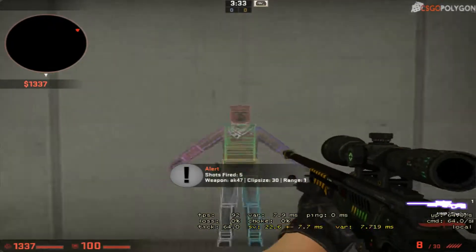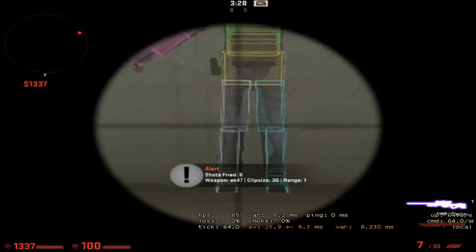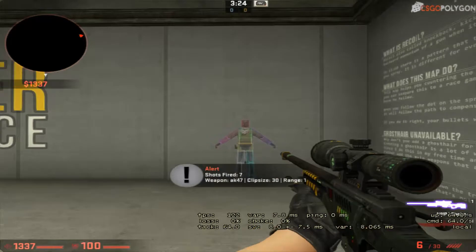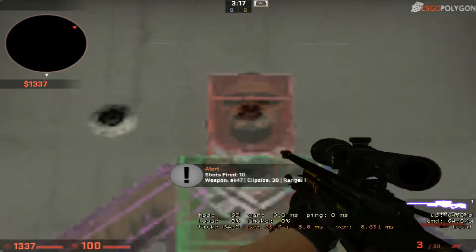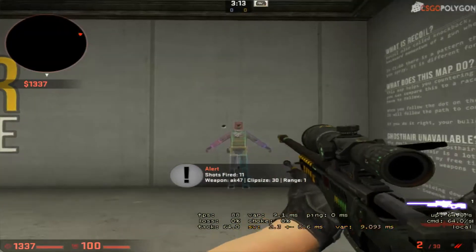That means the enemy will be dying in just one hit, and if you are having it aimed at the arm, it will still take damage but the flex won't cost you much. So the perfect thing would be to keep the aim right on the head so that whenever you're firing, the bullet must hit the head.